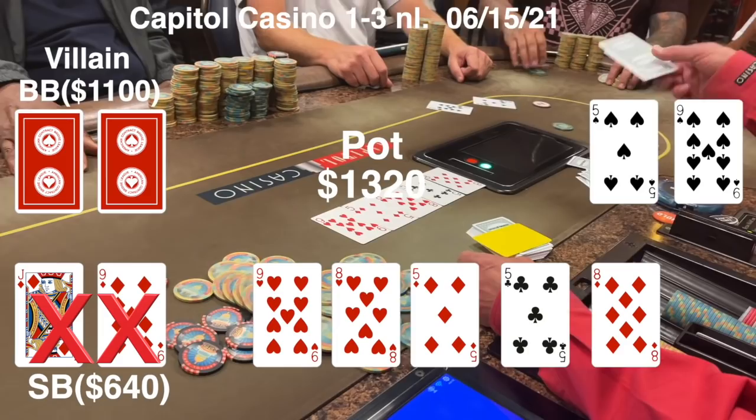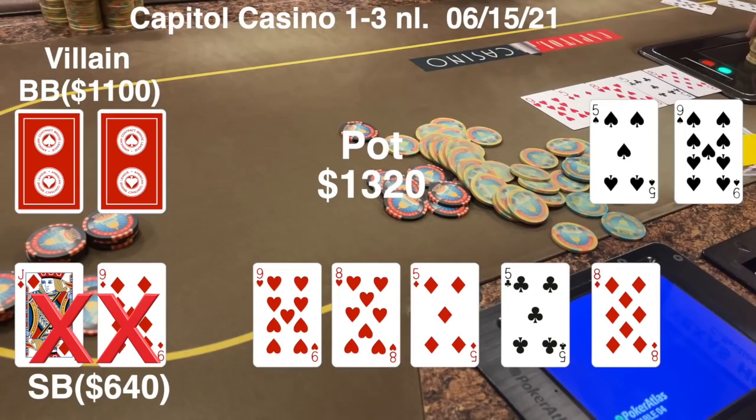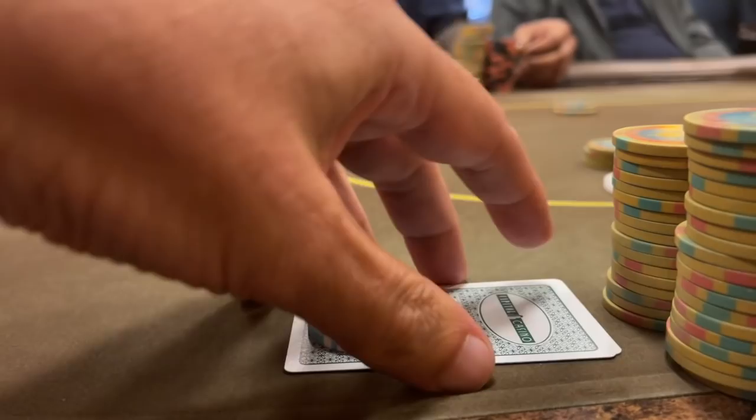The player in the hijack shows 5-9 of spades for the full house on the turn. The other player didn't show his hand, but as he was folding I got a little glimpse of a seven. So I'm sure he flopped a straight.